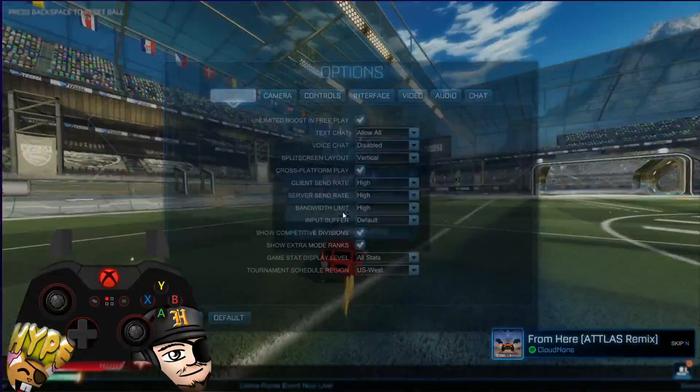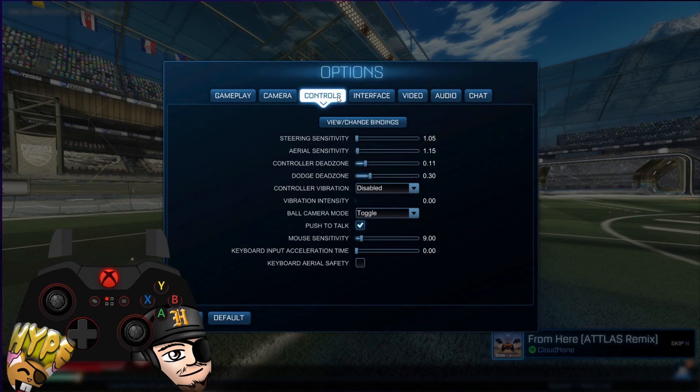Next, we're going to touch on something just as important as your controller inputs, which is your sensitivity and dead zone settings. You want your settings to feel natural to your play style and find something that is comfortable to you. A good rule of thumb for controller dead zone is to set it as low as possible without having any false inputs on your left thumbstick. Lower that number until your car begins to turn on its own, then raise it one or two to stop it. This will ensure your controller is as sensitive to input as possible without feeling sluggish.